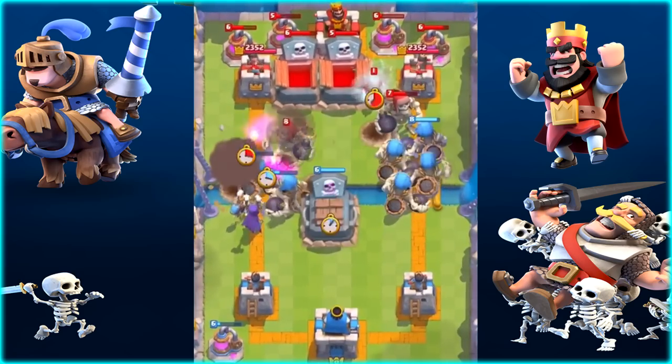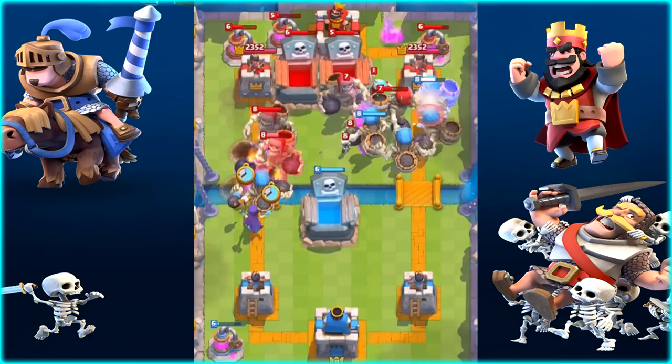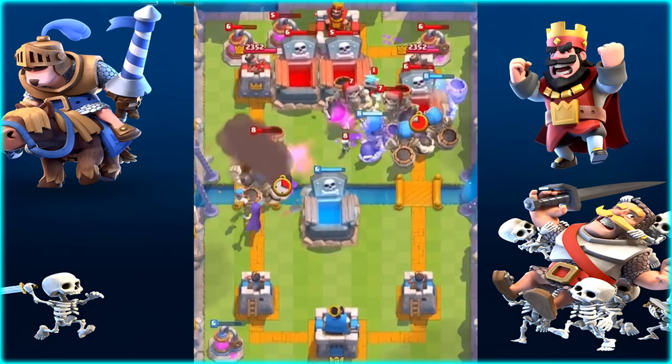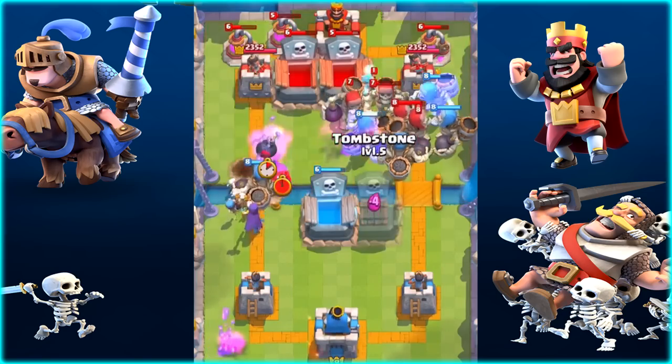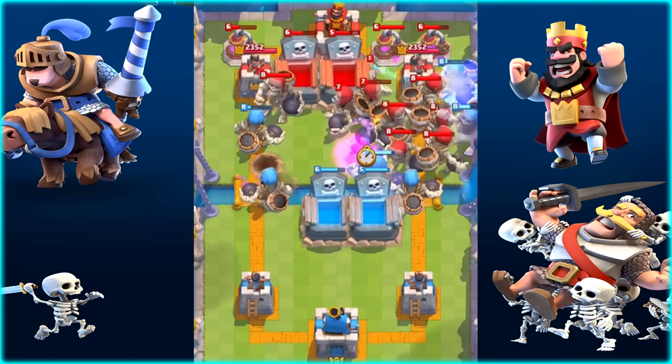You can see the skeleton spawners got destroyed and four giant skeletons pop out — it's crazy. This is such a cool update. It's definitely going to make the game a lot more competitive, I think. We'll have to think up some cool strategies with this besides just throwing out the skeleton spawners.